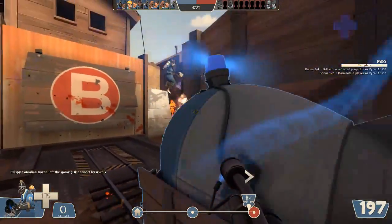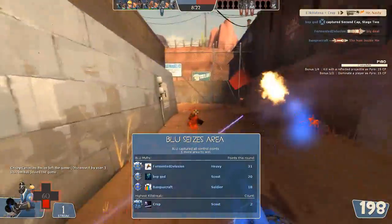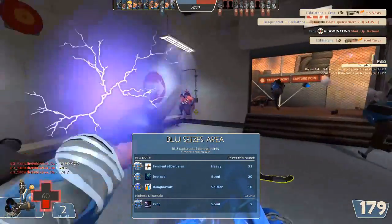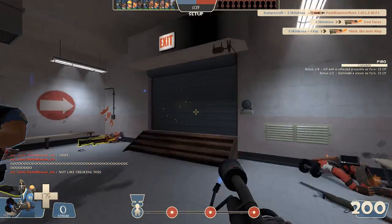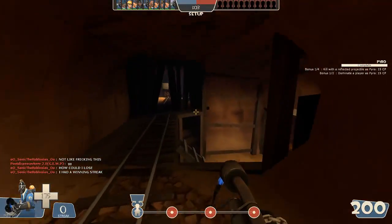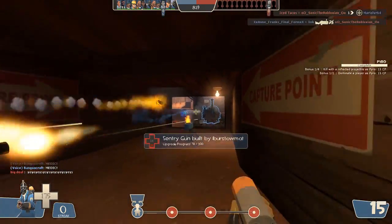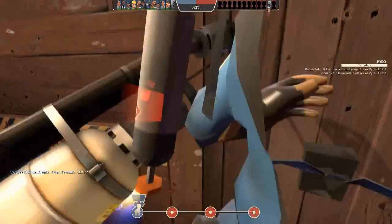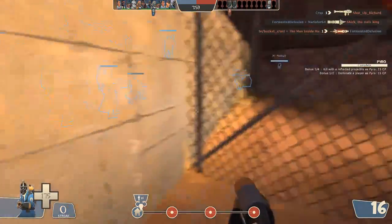This is where item bans came in for competitive play. They figured some weapons were just too good or too unbalanced for six versus six play, which is what they decided on as it was more tightly regimented than nine versus nine. Certain weapons got banned. You might be a good engineer, but there's not much you can do to stop a Your Eternal Reward Dead Ringer spy who can cloak when you try to spy-check him. The Heavy's Gloves of Running Urgently turned him into a speedy little tank, capable of pushing ahead as fast as an engineer or pyro.